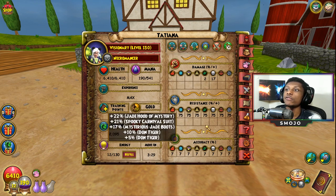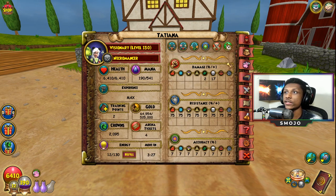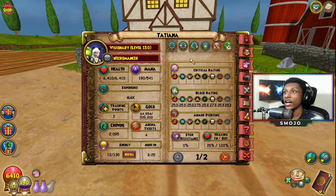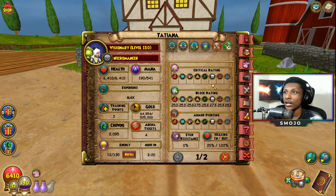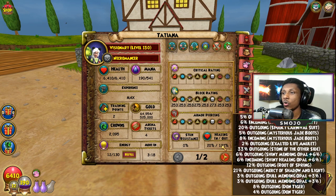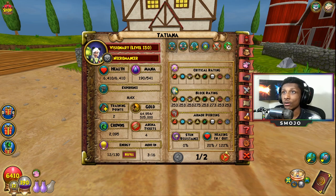Here are my stats for this deck: 75 universal resistance, 7% accuracy, no damage at all, no crit, block rating around 14-12-14, and 122 outgoing.